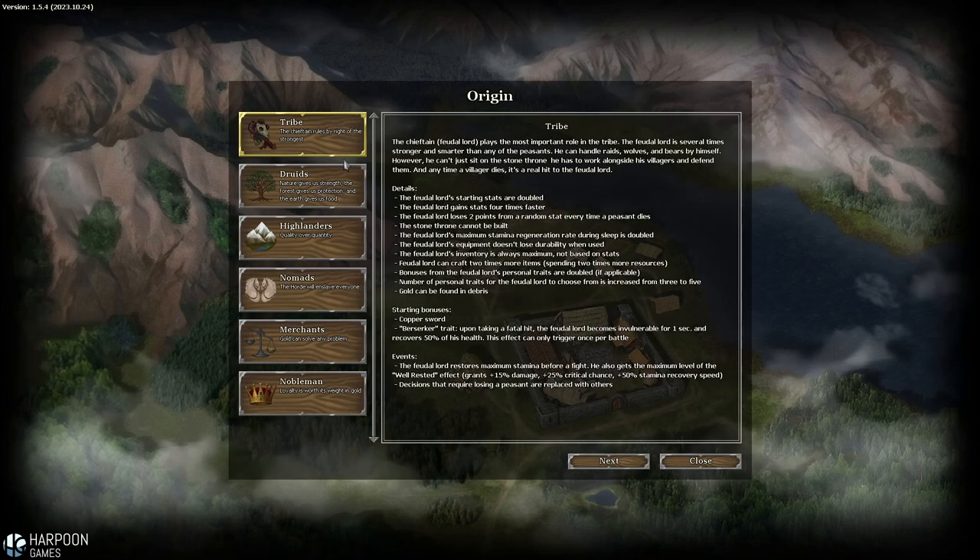We'll load a new game and pick our origin. I think we'll go for the Tribe — I am a chieftain, a feudal lord who plays the most important role in the tribe. I get a debuff whenever a villager dies, but my starting stats are doubled and I gain stats four times faster. However, I lose two points from a random stat every time a peasant dies, so my survival relies on my villagers staying alive.